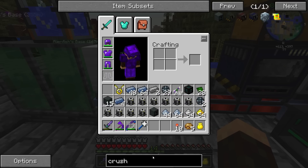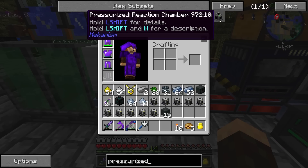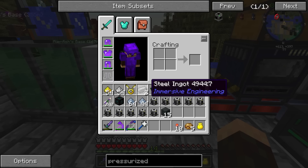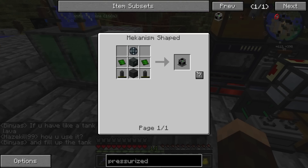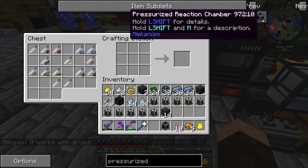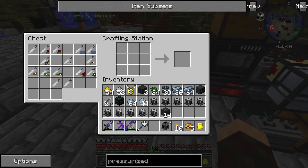Now we need a pressurized reaction chamber. This requires an enrichment chamber, two basic control circuits, and all of this stuff. This actually looks pretty easy except I need some steel. So I'm gonna go off and craft some stuff. I have the dynamic tanks and I think I have everything else besides that. I figured by now it's been such a long time — they should've fixed the non-stackable things. Whenever I press the question mark and want to auto-complete a recipe, I feel like that problem's been here forever.